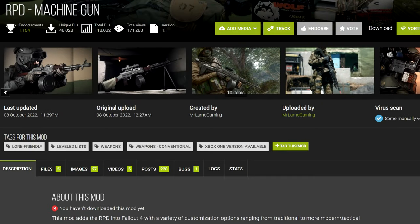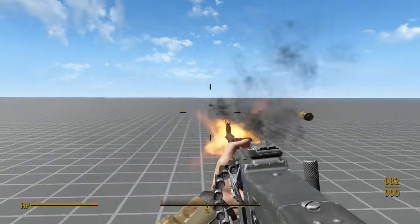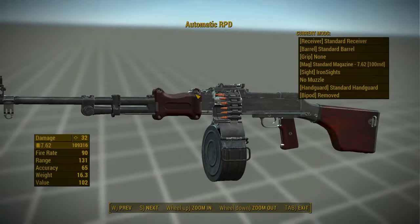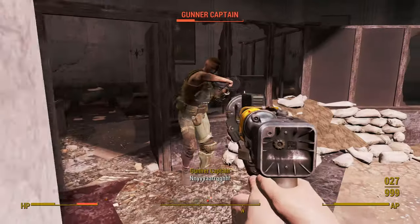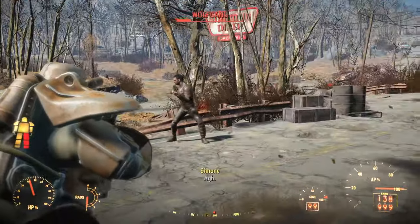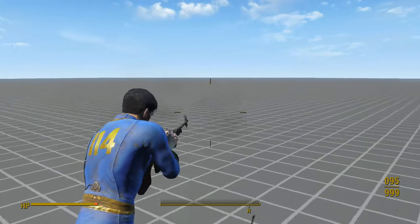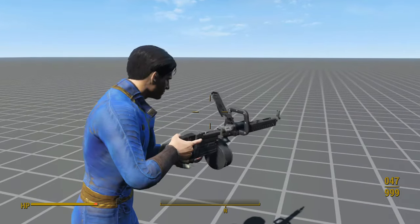Our next mod is the best of the batch: the RPD Machine Gun. It comes in 2K and 4K versions and requires Tactical Reload unless you get the No Tactical Reload patch. There's a 1.1 patch you'll need to grab too, and a purple lens fix if you don't have an Nvidia graphics card. There are two versions: a regular RPD and an RPD Chainsaw variant. The regular variant starts appearing at level 25 and the Chainsaw variant at level 40. Only gunners, vendors, and some raider bosses will have the weapon, and there are no uniques or pre-placed spawns. These weapons look and sound incredible, and the animator created unique animations for both variants in first and third person — I was blown away upon spawning these guns in for the first time.